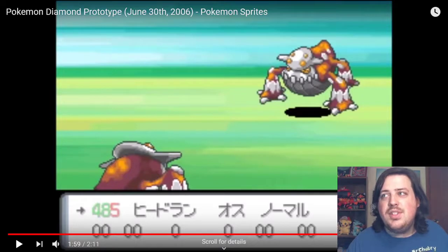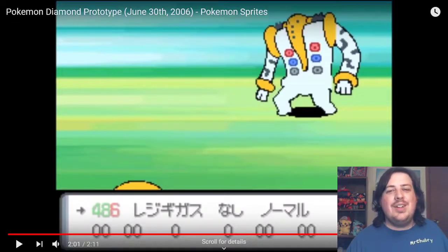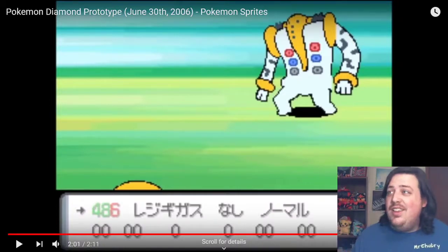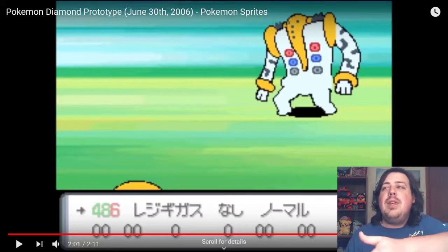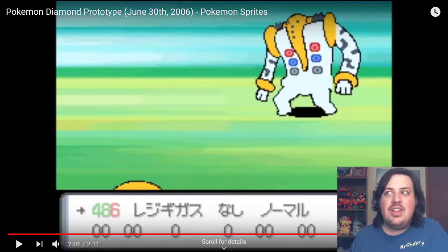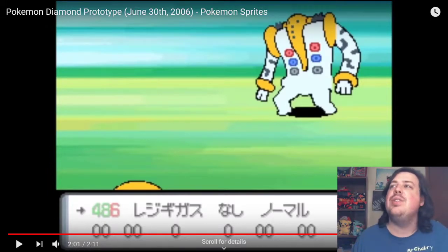Heatran is almost the same — its head just has different coloring. But here's another one that needs to be memed: Regigigas. Look at this thing! They should make a meme of this. I bet you they already have. The meme I think would go with this one is the Spongebob meme where it's like 'I'm about to head out' — that's what they should do with this one. That's too perfect.